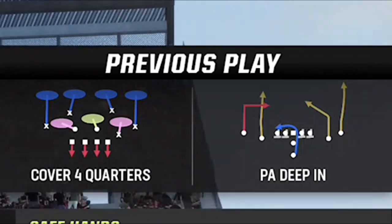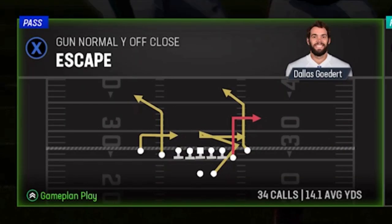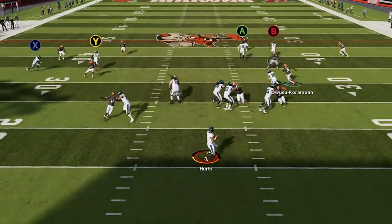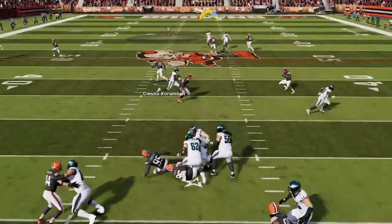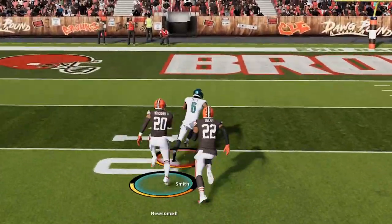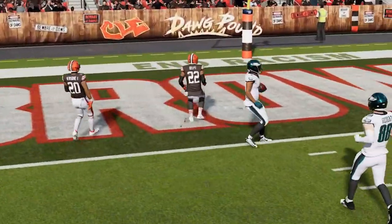Back on offense my opponent is still in cover four so I switch to the escape play, which requires much less arm strength. All you have to do is streak the tight end and this play destroys a lot of different defenses. I put out a full breakdown of this play and will have a link in the description if you want to check that out.